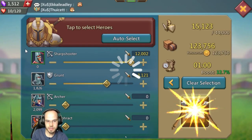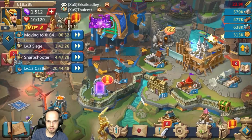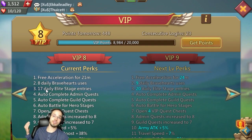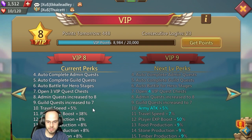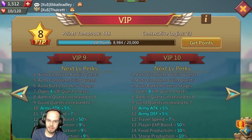VIP is useful because it gives us so many little boosts — not just the autocomplete guild quests and admin quests. It gives us 17 daily elite stage entries, that's gonna help us get heroes upgraded way faster. We can use eight daily brave hearts, we get free acceleration for 21 minutes versus 5 minutes at the beginning. Once we get guild gifts, we're gonna want to unlock VIP 12 to open all guild gifts at once.